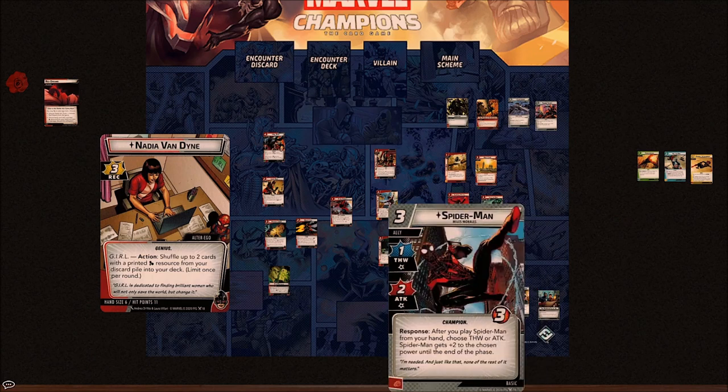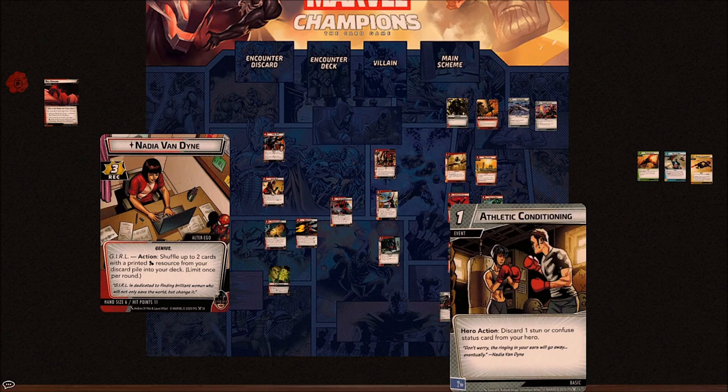We've got Spider-Man Miles Morales — another Champion — one thwart, two attack, three hit points. After you play Spider-Man from hand, choose thwart or attack; Spider-Man gets plus two to the chosen power until end of phase. So for three cost you could do six damage plus a block, or four thwart plus a block, all without any other cards to combo with. In Leadership with Get Ready you can add that plus two to the attack and Miles becomes a powerhouse. The 'after you play from hand' phrasing is probably due to all the shenanigans with Rapid Response and Make the Call.